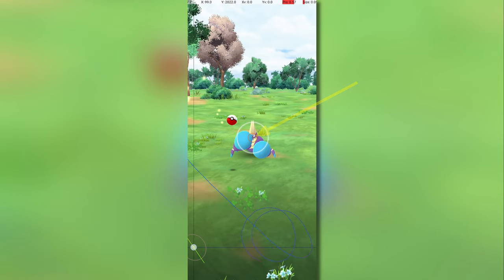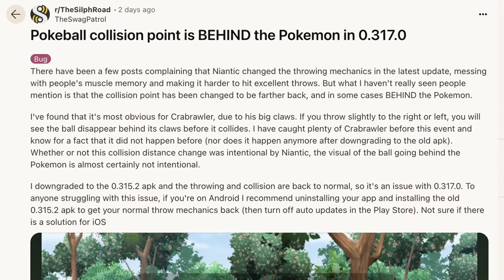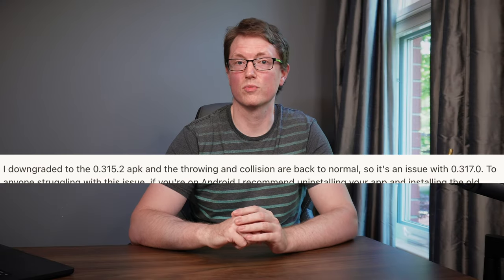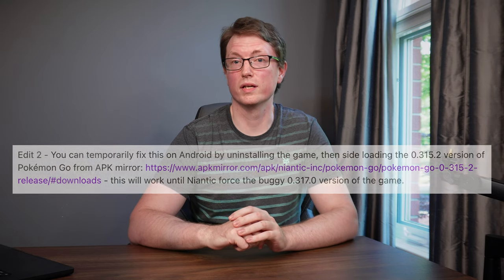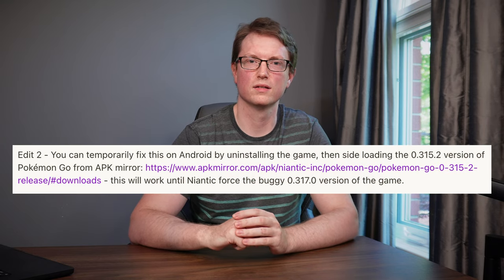For example, the Poké Ball now visibly disappears behind Kabraler's claw before hitting the Pokémon, which didn't happen before. This change seemed to be caused by the 0.370.0 patch, and when players downgraded to the 0.315.2 version, the change went away. But the evidence so far was mostly based on feel — it certainly felt to many, including me, like the throwing mechanics had changed. But had they really, and if so, by how much?